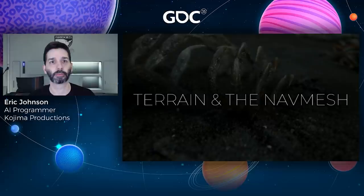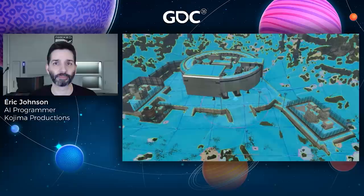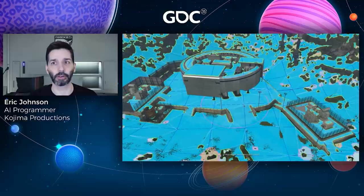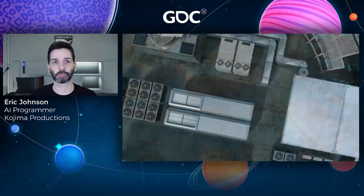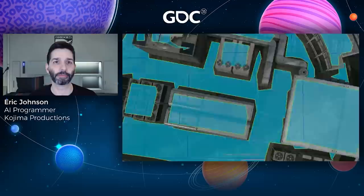So why is this terrain such an issue, and what kinds of problems does it create for the nav mesh? To explain, let's start by looking at nav mesh that represents what we were used to seeing in a typical production — a man-made environment with flat level ground, open spaces, clearly defined walls and corridors. There are challenges in navigation over a nav mesh like this — positioning, finding cover, flanking — but these were ones we were generally familiar with and knew how to handle.